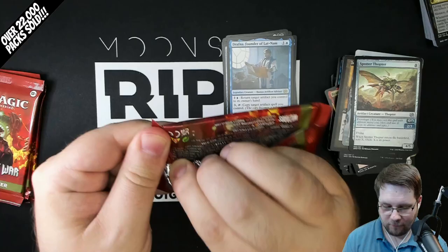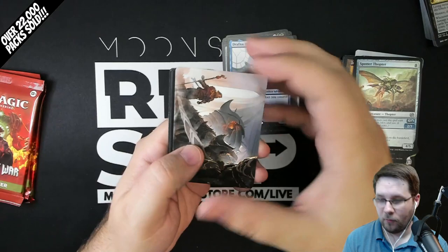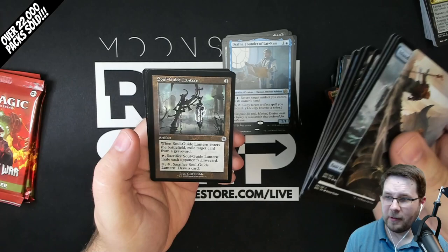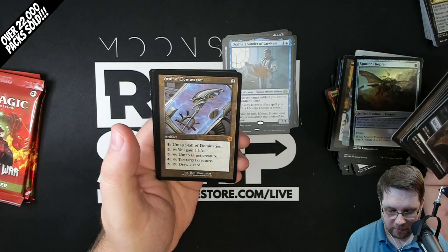Halfway done with the bundle opening. Definitely the dice is very cool, so if you're a dice collector - look, first full art mech land there in Island. See what else we can get for singles for the store. Another Soul Guide Lantern - it's funny, I opened a set box and there was almost no duplication. If you want to see a set box opening, check the link in the description below.